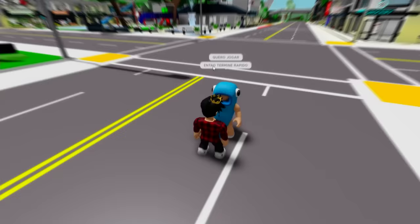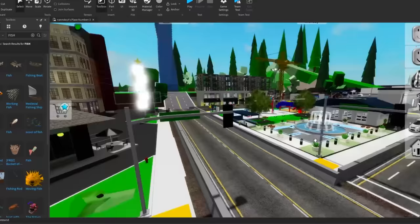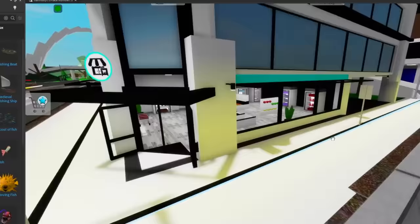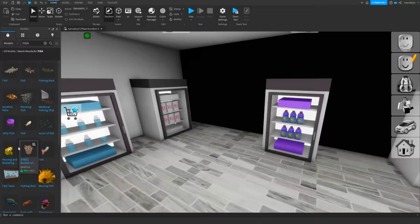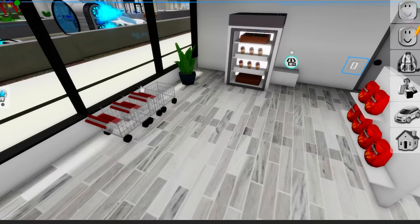Mr. Fish said: 'I want to play, so just finish it already!' Whoa, calm down, I'll do it okay! Mr. Fish is pushing my hands so let's just add a bit more stuff. I'll put a little fish easter egg in here — I'm sure he'll appreciate that! I think a barrel full of them is good!